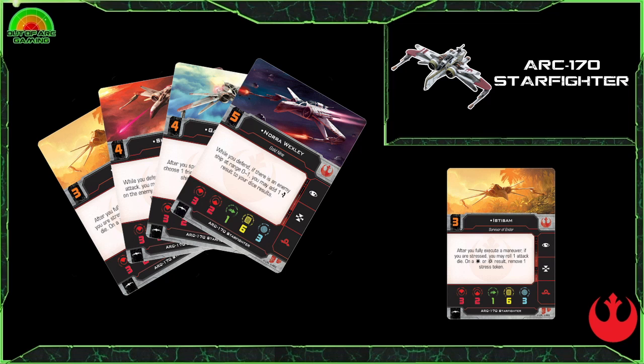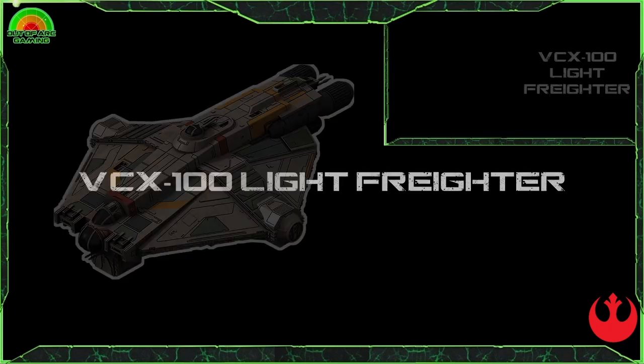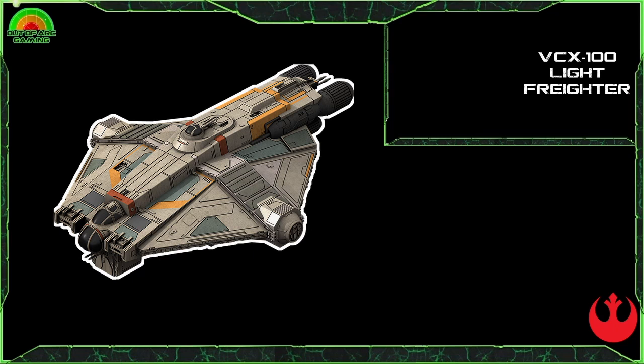It is a bit of a points investment given that it's a medium-base ship, but we do like it here. Moving on to the large-base ships of the Rebel Alliance, we have two incredibly iconic ships. We're going to start by looking at the VCX-100 Light Freighter, also known as the Ghost.